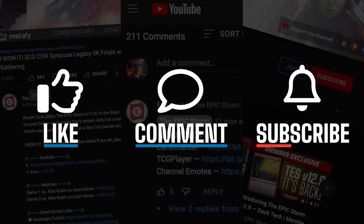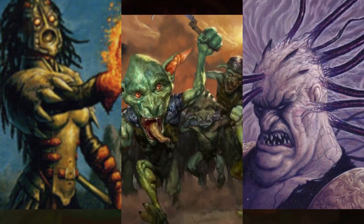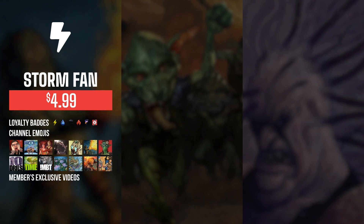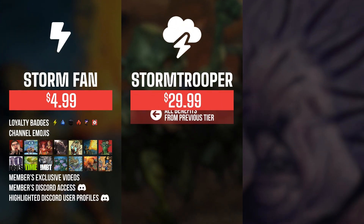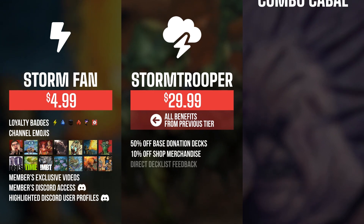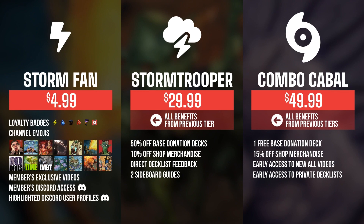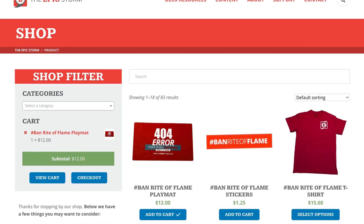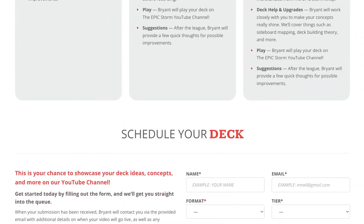If you enjoyed this video make sure to leave a like, comment, and subscribe. You can also show your support by becoming a member of this channel — you get sweet perks such as badges, emotes, exclusive members-only content, and access to our members Discord. As you increase tiers there are other rewards such as shop discounts, cyborg guides, early access to videos, and even free donation decks. We also have support options at theepicstorm.com shop or via donation decks.